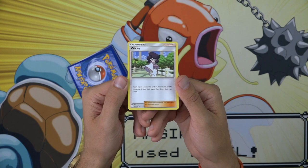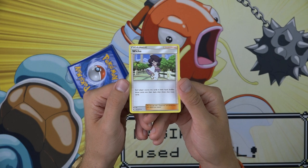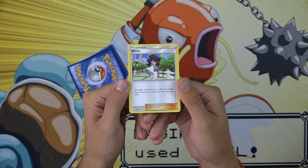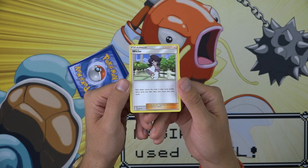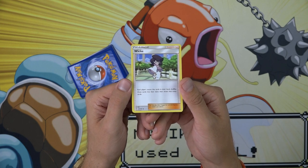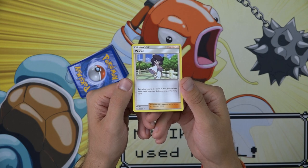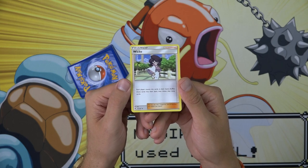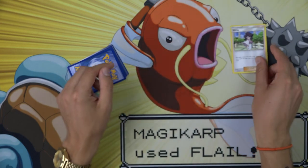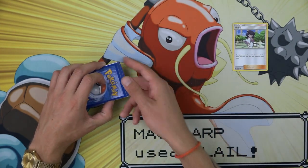I don't see this being a super competitive card or a card that really makes its way into many decks. Unless maybe you could pair it with Octillery so that Wick could always shuffle draw 5, because Octillery will always refresh your hand to 5 with that Abyssal Hand ability. Maybe it could see play in a deck like that, but I'm just not really seeing it. Wick for me is at the number 8 spot for the 8th best supporter in Sun and Moon Burning Shadows.